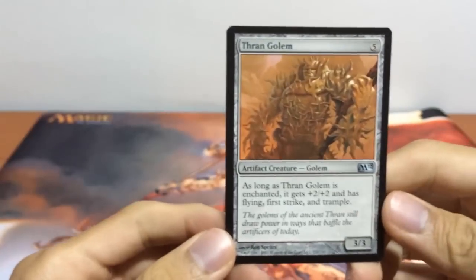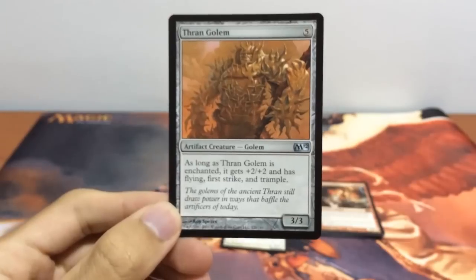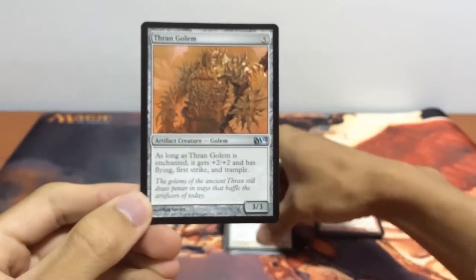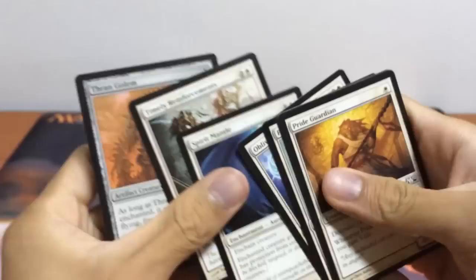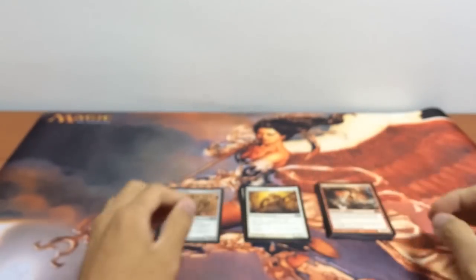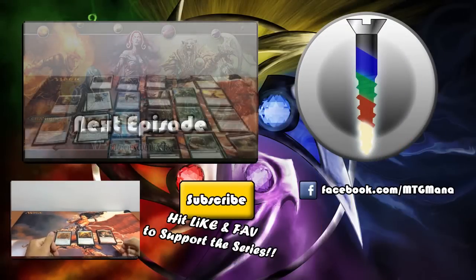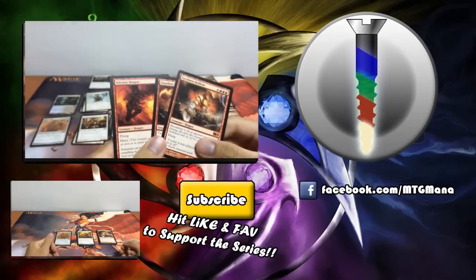And lastly we have our Tran Golem. I just put this in for some flavor — it's a 3/3 golem, so if I put Fire Breathing on this, which is just a 1 mana enchantment, or I could put Spirit Mantle — +1/+1 with protection from creatures — this would be a totally ridiculous card to face. So this is our sealed deck. Let us know in the comments below what you guys think about it and how you would build this deck out of the card pool. If you like to support our channel, do hit like and subscribe. I will see you guys next time.